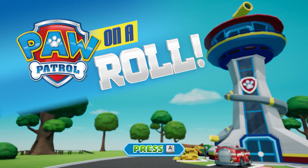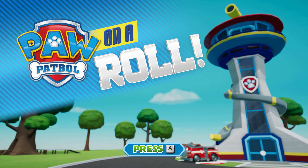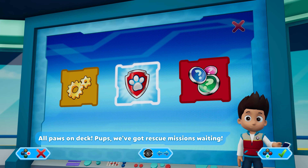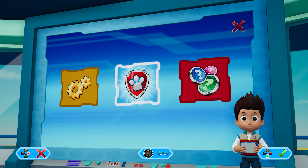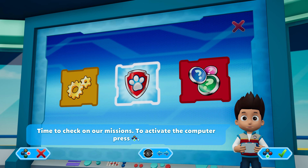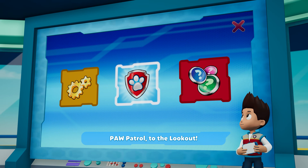Paw Patrol on a roll! I'll pause on deck. Pups, we've got rescue missions waiting. Time to check out our missions. To activate the mission computer, press the A button. Paw Patrol, to the lookout.